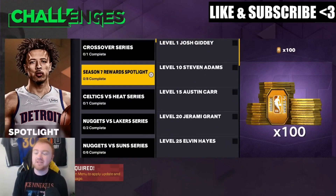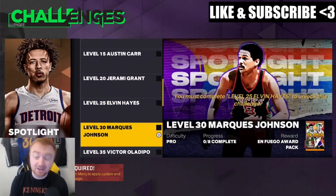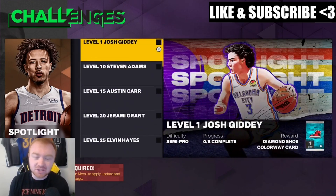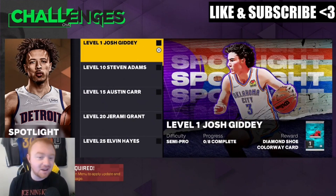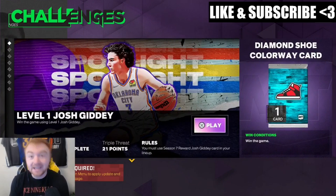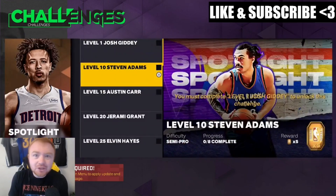Season 7 rewards as you level up include diamond shoes, tokens, MT, a Fuego pack, and a HOF badge pack — make sure you complete the challenges for each player as you unlock them. For example, Josh Giddy's challenge is a 21-point triple threat game — get his double-double using the rebound method, score 10 with Giddy and you're done. Same for Steven Adams — another 21-point triple threat challenge. Every time I watch streamers grinding XP, they skip these and it takes no time at all, so make sure you do these.